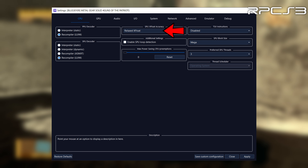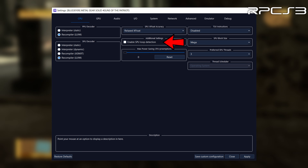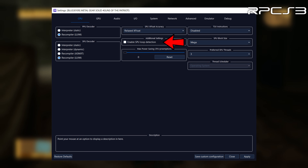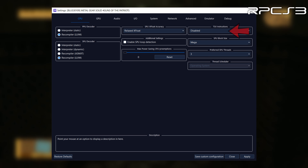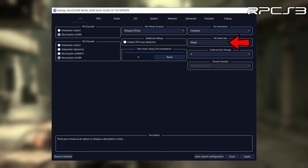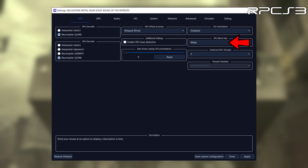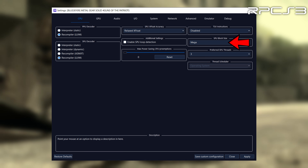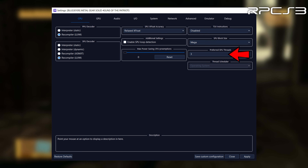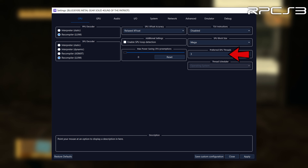Xfloat accuracy can be set to Relaxed, which is also the fastest option. SPU loop detection needs to be disabled on my PC, possibly because my CPU is limited to 6 threads — if yours has more threads, you can try enabling it to see if it improves performance. TSX instructions should probably be set to Disabled on most CPUs. SPU block size set to Mega works best for my PC; you can try other options, but note that each uses a different set of SPU modules, so you'll need to recompile when switching. The best number of SPU threads varies by CPU, but 3 worked best for me.